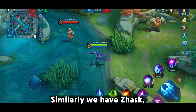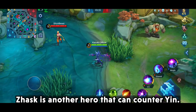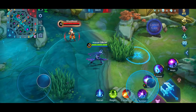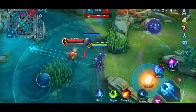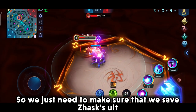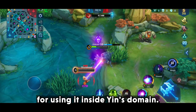Similarly, we have Jask. Jask is another hero that can counter Yin. He literally goes into immune mode while being inside Yin's ultimate. So we just need to make sure that we save Jask's ultimate for using it inside Yin's domain.